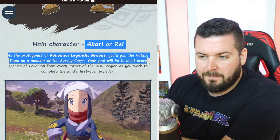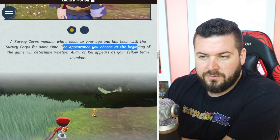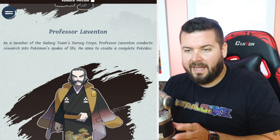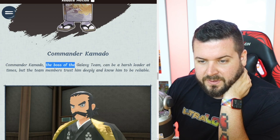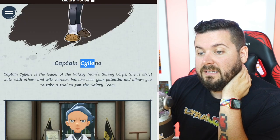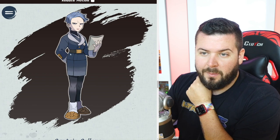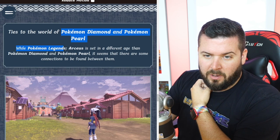The main characters are Akari or Rei. As a protagonist of Legends: Arceus, you'll join the Galaxy Team as a member of the Survey Corps. Your goal will be to meet every species of Pokémon from every corner of the region as you work to complete its land's first ever Pokédex. Your appearance chosen at the beginning determines whether Akari or Rei appears as your fellow team member. Professor Laventon is a member of the Galaxy Team Survey Corps who conducts research into Pokémon's modes of life and aims to complete the Pokédex. Commander Kamado is the boss of the Galaxy Team — he can be harsh but team members trust him deeply.